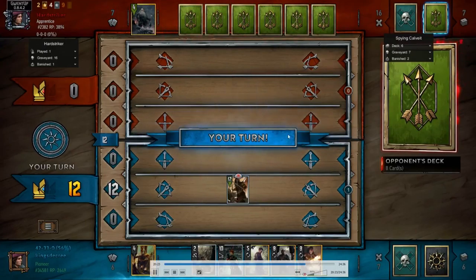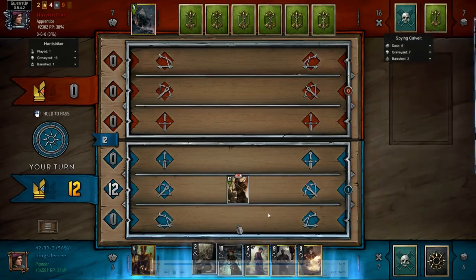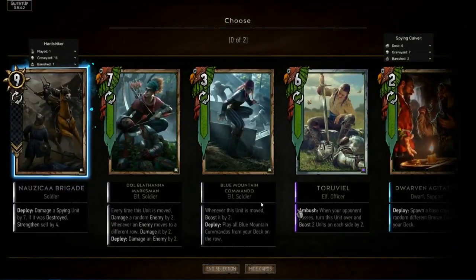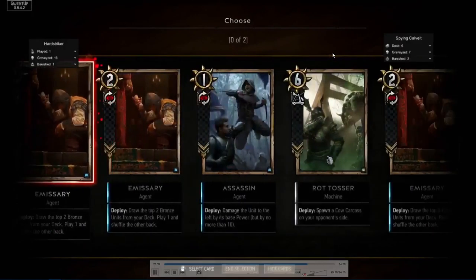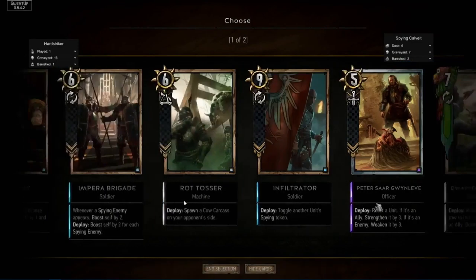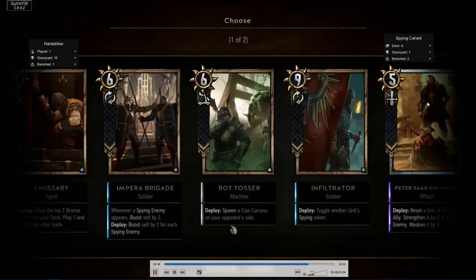He backs off, getting a little more control in round three. If he has disruption options — which I know he does — that's actually a pretty good play, although it may have been better to play it the previous round so I don't get the 12 strength. But he's playing a disruption deck, so even if I don't play units for him to get disruption off, he still has something to hit, although that matters a whole lot more in a deck like axemen and less so in a deck like this.